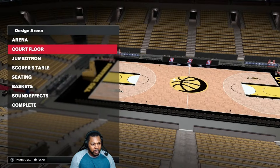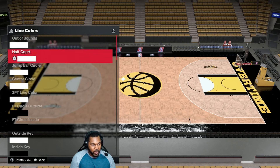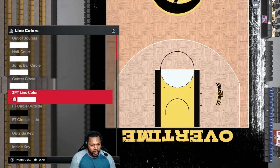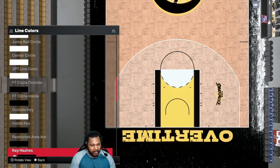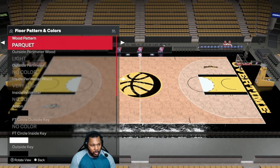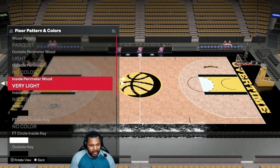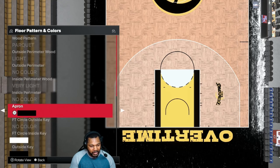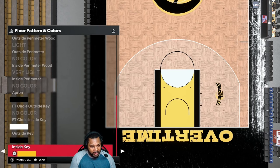Court floor — we'll start with lines and colors first. White, white, white, white, white. Black, black. White, black, black, black, black, black, and black. Wood pattern is parquette, light, no color, very light, no color, black, no color, white, black, and Cavaliers yellow.